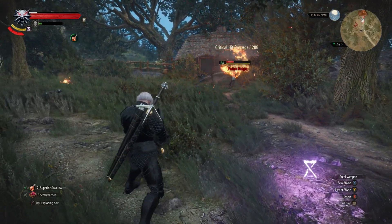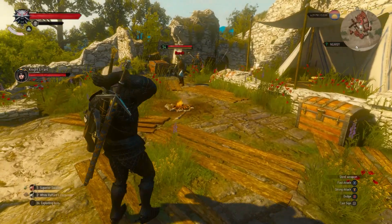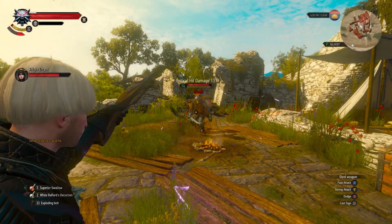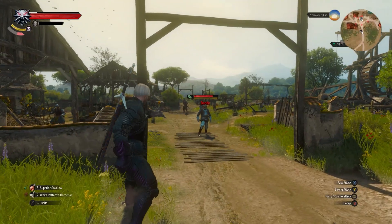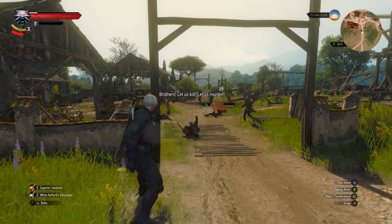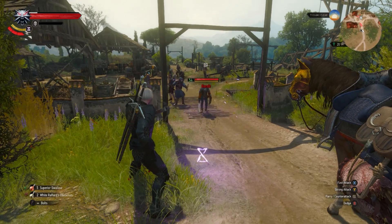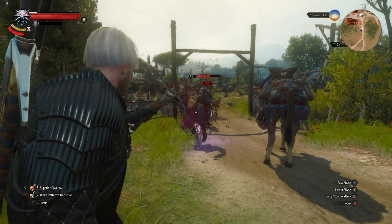Exploding bolts just knock everyone over in a pretty big radius, which is a bit meme-y. But it does seem like you can get some pretty good value out of crossbows. I combined this build with the Yrden Sign magic trap so you can place that on the ground — it destroys projectiles, which is really valuable against enemy ranged attacks, and it'll slow enemies so you have time to prepare and fire your crossbow.